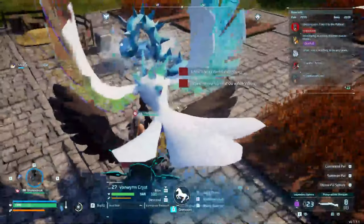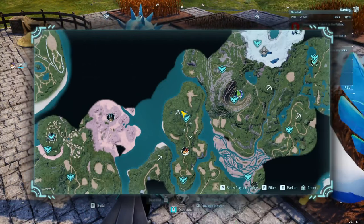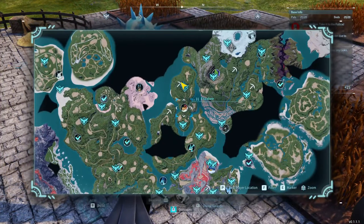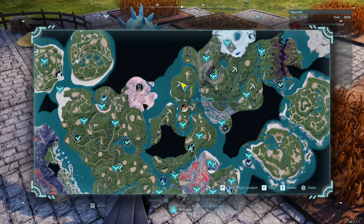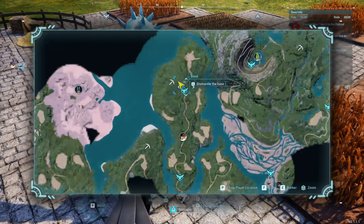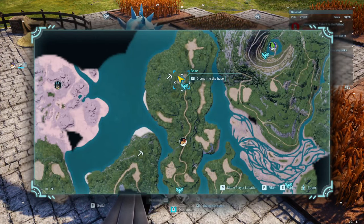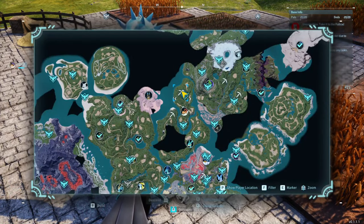I think there's a slightly better method. Conveniently — not deliberately, by the way — my base is in an excellent area. If we look here, this is going to be the queen B, shall we say. Anubis is over here and the coordinates to be precise are roughly 18, negative 92, which is here on the map.